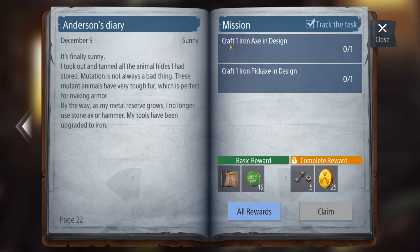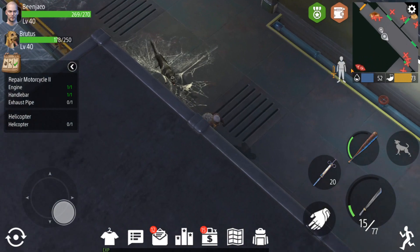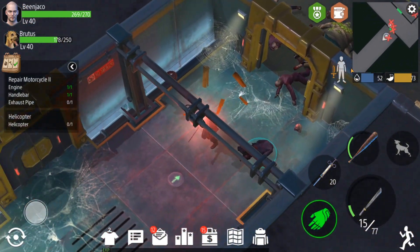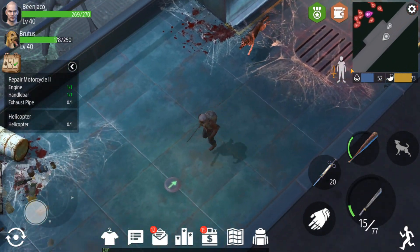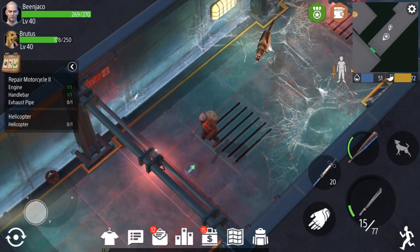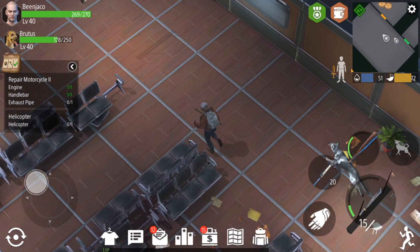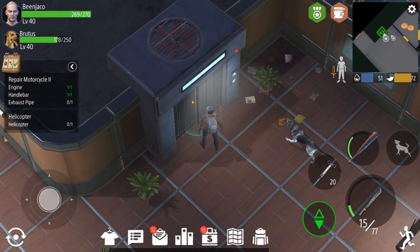The next mission: craft one iron axe and one iron pickaxe. And then I think the next place they're going to send us — if I recall correctly — is Rick's house. But we're going to have to go back to base first, craft the items they want us to craft, and then we should be able to proceed to Rick's house and get that one done and dusted.